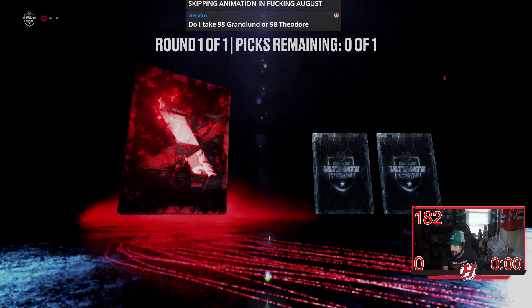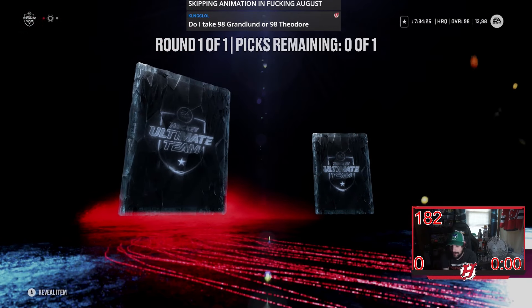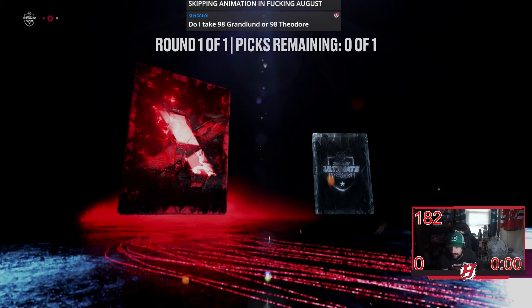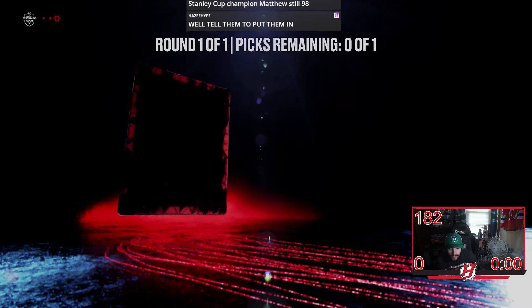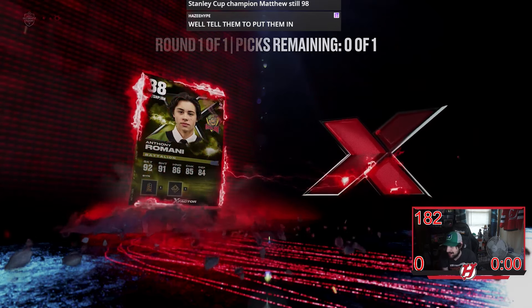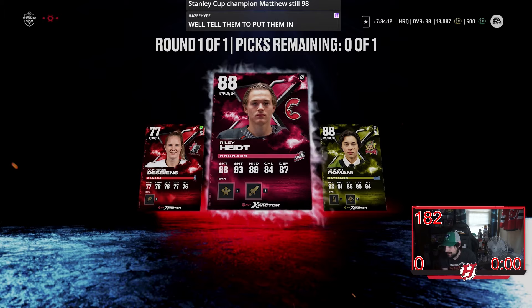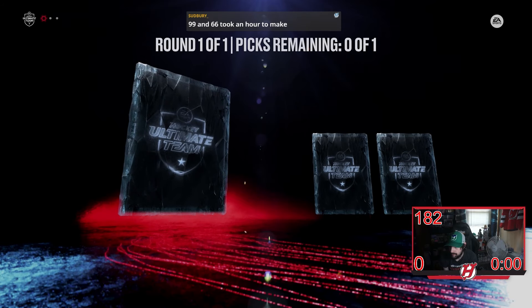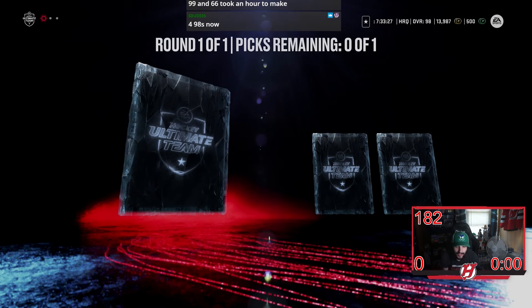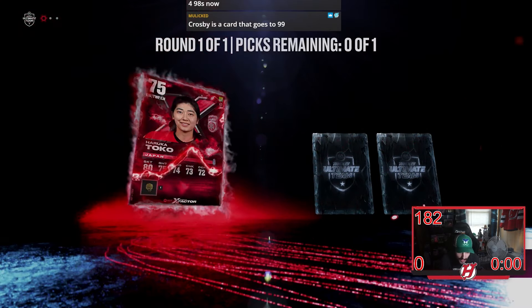Then 98 Theodore — that's what my fancy card should have been when I bought him. Shea Theodore 98 overall, 99 speed — this card is crazy good! Bang, now we're cooking!